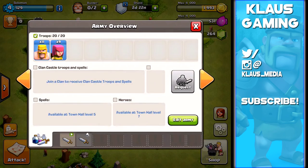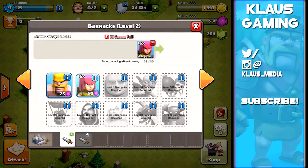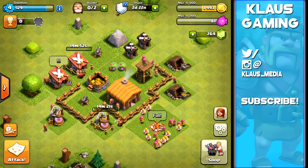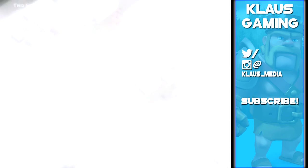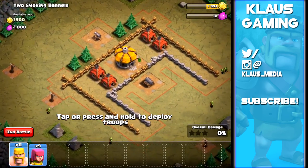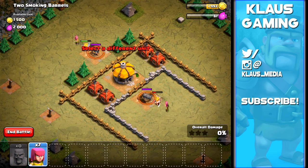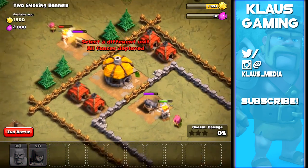We're running low on loot again, so this time we have a full army of barbarians and archers. Let's go into Two Smoking Barrels and see what kind of damage we can do. This is an easy base because everything is on the outside. The cannon on the bottom right is a higher level, so we'll put more barbarians and archers on that one.